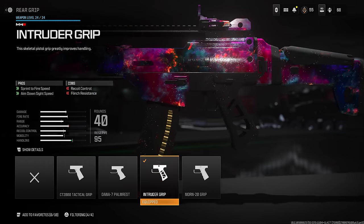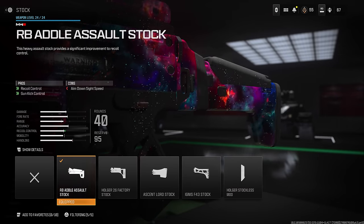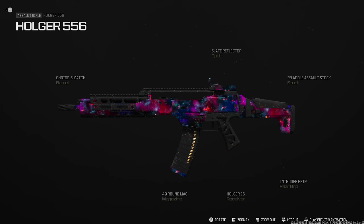Beyond the magazine, I'd recommend the Intruder Grip for sprint-to-fire and aim-down-sight speed, plus the RB Assault Stock for recoil control and gun kick control. The rear grip gives you a bit more sprint-to-fire and ADS speed to make up for anything you lose in the control factor. Not a bad weapon at all — still highly recommended.